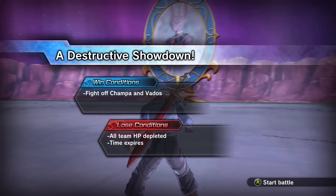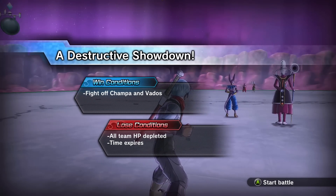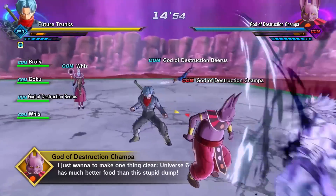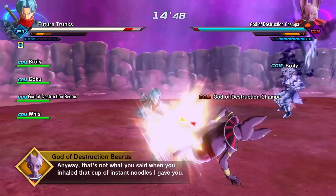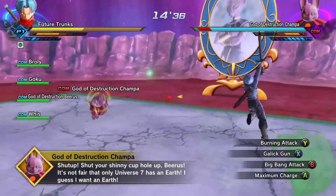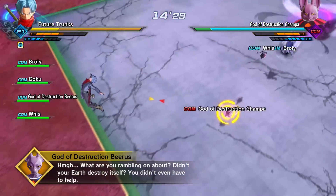I forgot what his ultimates are — we're gonna need some really good moves to take these guys out because this is not going to be easy. Fight off Champa and Bottos — wait, is that different than knocking them out? Fight them off — that sounds interesting. We do have Whis and Beerus on our team, so that's cool. Dude, he's got a lot of health. We got the sword out. Okay, Burning Attack — no, we're out of stamina. This is not good. Trunks is getting demolished, his health is just being slowly eliminated. Champa is doing very well — he's very good at this game.